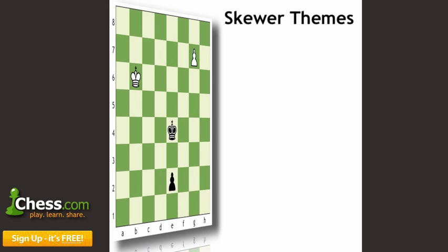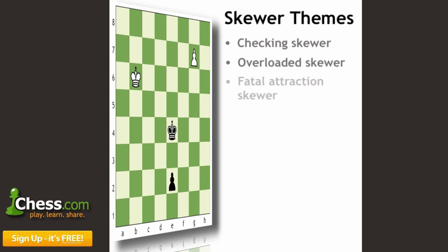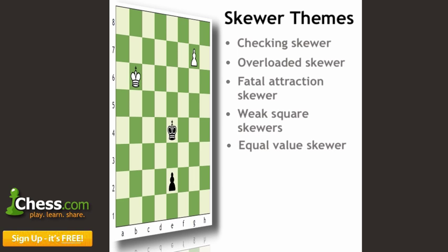The first of the five themes we're covering is the checking skewer — where we check a king and win whatever piece is behind it. The second theme is the overloaded skewer, where a piece is overloaded. The third, which I call the Fatal Attraction or Awkward Attraction Skewer, you'll see shortly. The fourth is Weak Square Skewers, where we skewer pieces toward important squares. And the fifth is the Equal Value Skewer, where we can skewer pieces of equal or even less value — sometimes winning an important pawn.